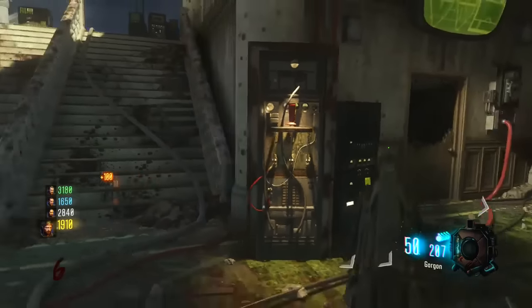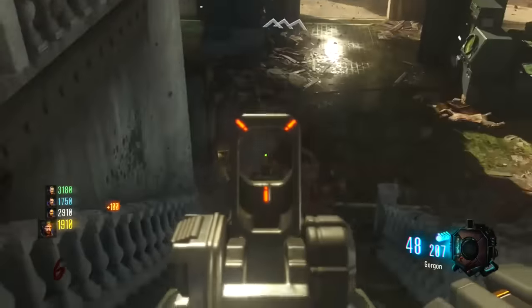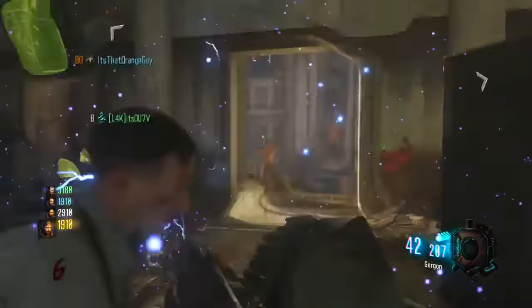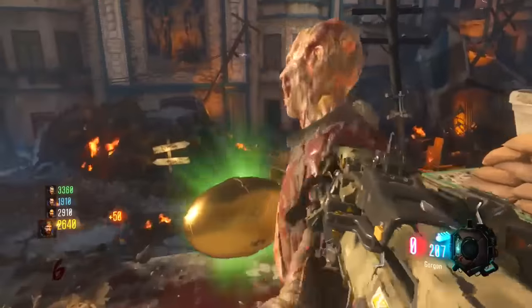My name is Koda, and today we have another Gorod Krovi video. We're gonna show you how you're going to Pack-a-Punch your weapon. So what you guys need to do is turn on the power first. Once you guys have turned on the power, your job is to get three cylinders that drop from zombies.